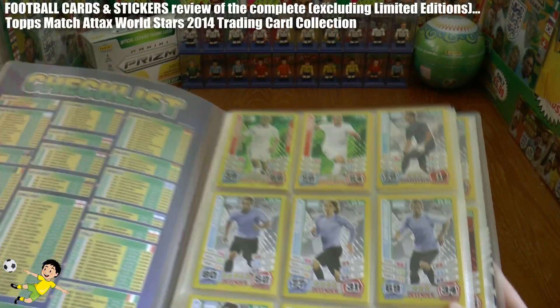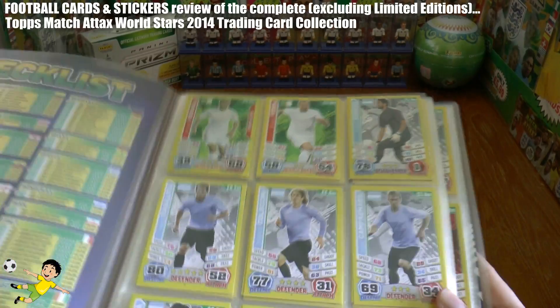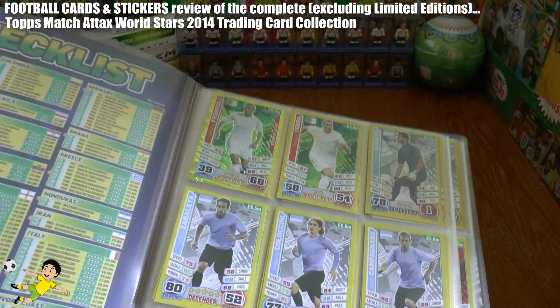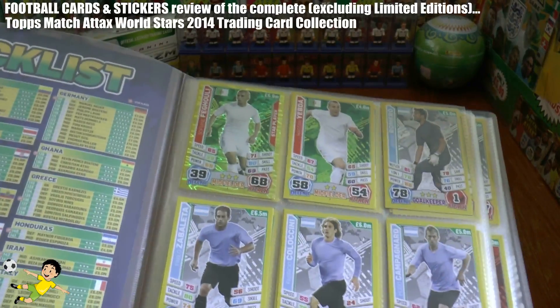Of course this is the World Stars collection which was on sale in Scotland, Ireland and Wales only — it didn't get sold in England. There was a Match Attacks England 2014 version; you'll be able to see the complete review on this Football Cards and Stickers YouTube channel should you wish to. But let's take you through.